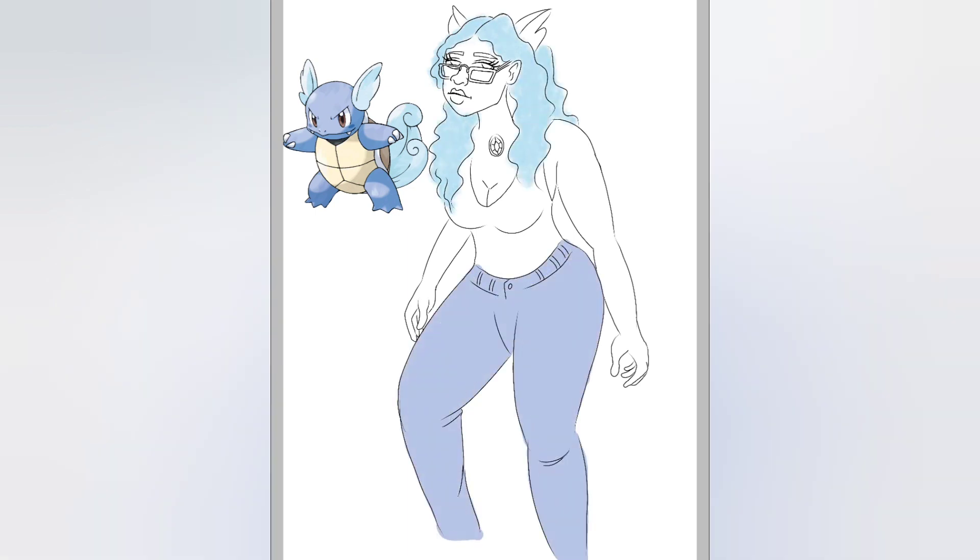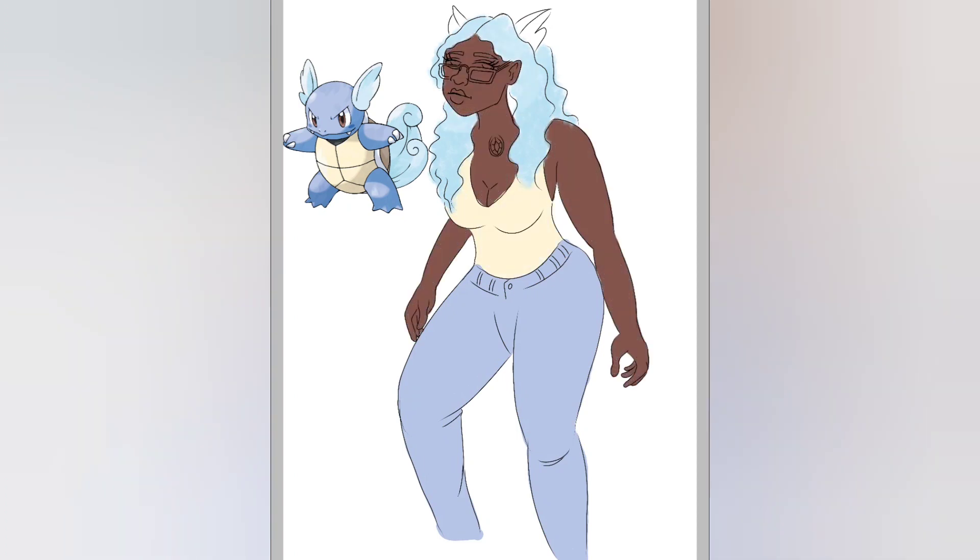As you can see here from Wartortle, I took some elements — not only just the colors, but also the little wings on the head, and inspired by the tail I did a wavy hair.